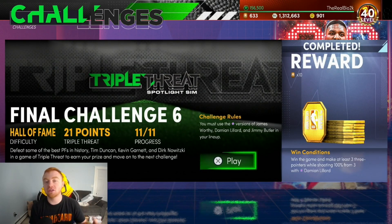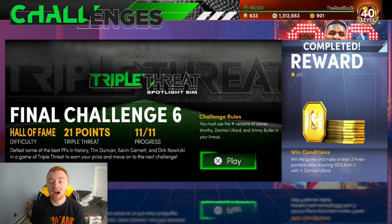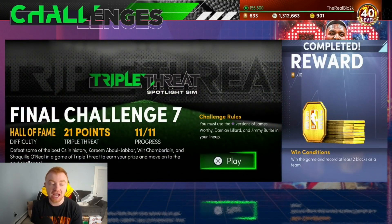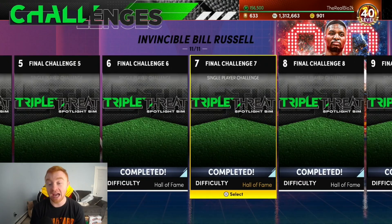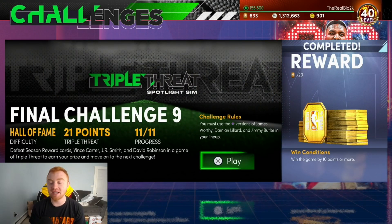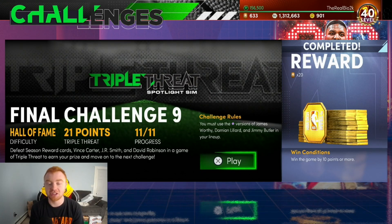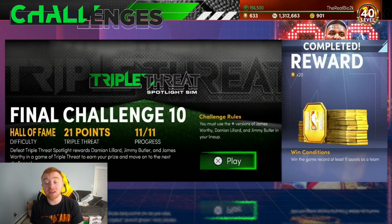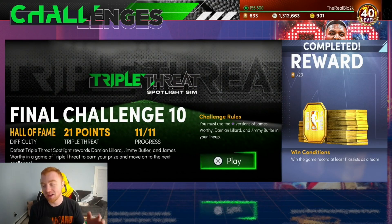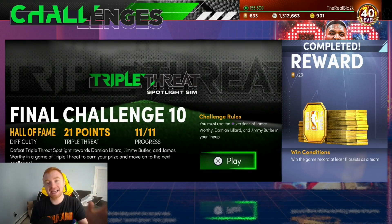Challenge six is 100% from three with Damian Lillard — all you have to do is shoot three threes, green them, and don't shoot with Lillard again. Those ones aren't that bad. Two blocks with Worthy against Kareem, Wilt, and Shaq are really annoying, so I'll be showing you how to do those, as well as getting two steals with Jimmy Butler. Win by 10 or more I ended up beating 21 to 4. Then there's win the game with 11 assists as a team, which is also super frustrating.